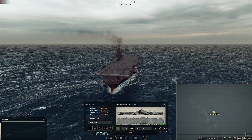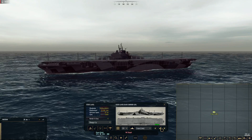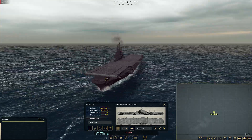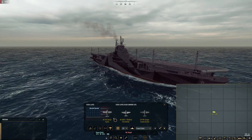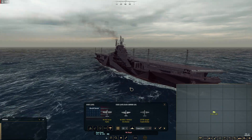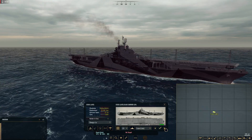We also have the Essex carrier — you can see a little bit of a difference: it's got these tall stanchions, looks a little smaller. This is where we have 40 Corsairs, Helldivers, and Avengers. So there's a big difference in some of these ships.